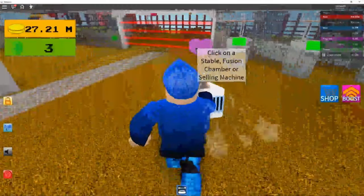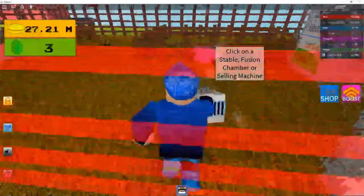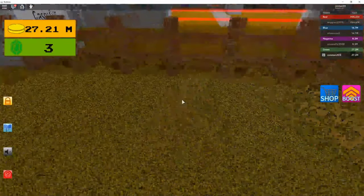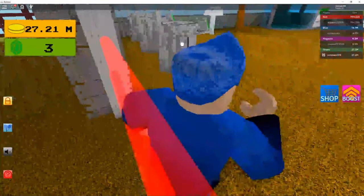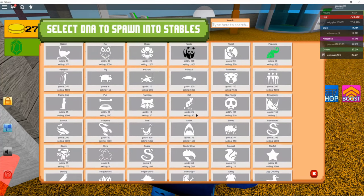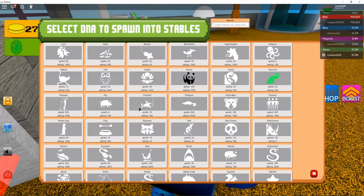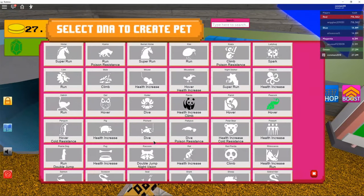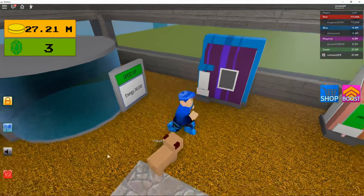I'll show you it in here and the selling value. It's right down here — 16 gold per second and 500 selling value. And right over here it gives you pulse increase.